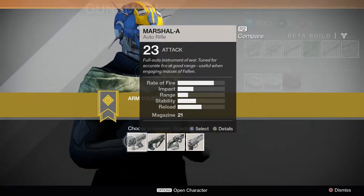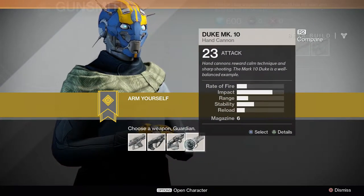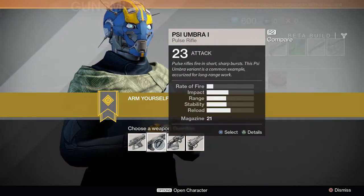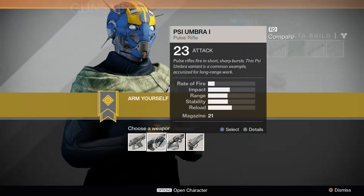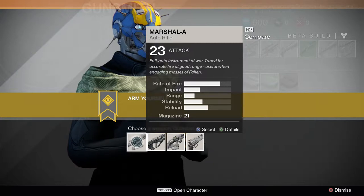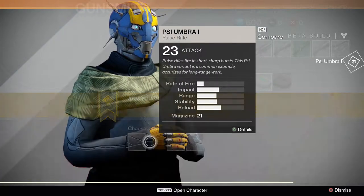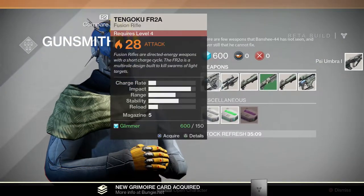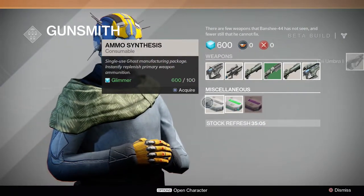So, choose a weapon - this is a reward we have to choose now. Auto rifle, pulse rifle, scout rifle, or a hand cannon. Seeing as we are a Titan, I imagine that's going to be close range, so it's not going to be a scout rifle. Pulse rifle or an assault - I think we've got an auto rifle, so I'm going to go for the pulse rifle. And also these are more weapons you can purchase, level four to eight. And this is ammo.